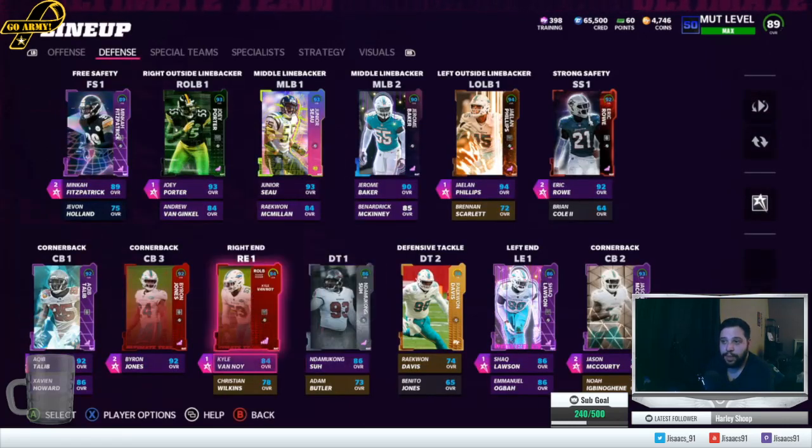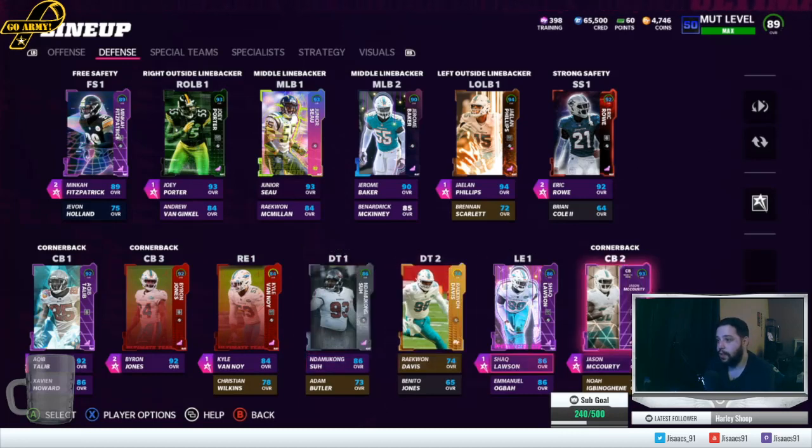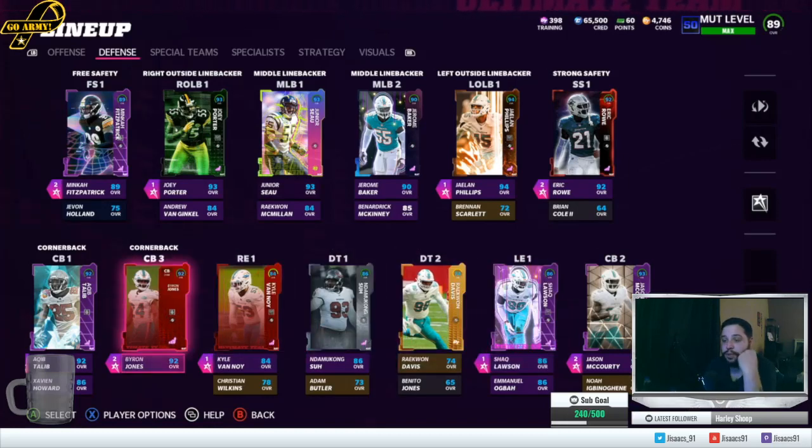If Agba gets another upgrade he'll probably slide back to right end, but that's a lot of speed up against the left guard. Sue shows up when he wants to. Shaq Lawson is starting over Agba — I think it's only like a one speed difference but there's a better finesse move. He's going up against right guards in the 5-2, so it's not bad.